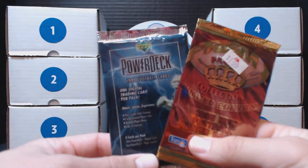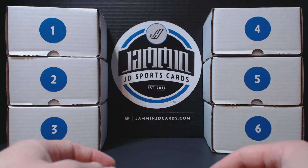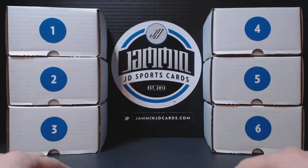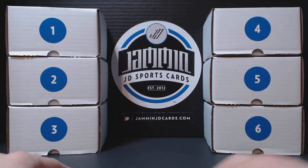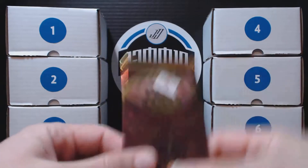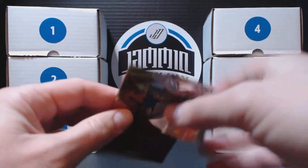This is gonna be good. Thank you for taking the time to pick the packs. Anybody else wants to pick? Shoot us an email — JamminJDCards at gmail dot com. Pick two box numbers, one through six, and one pack number, one through twenty for each box. I promise in the next week or so we're gonna fill these boxes again, so there's twenty packs in each, because we're running low on a few of these boxes. But for today, let's bust these open. I think we're gonna go Prism first. This is gonna be one card and super shiny. Maybe we'll get a gold.